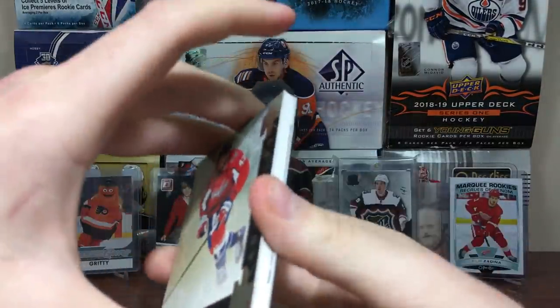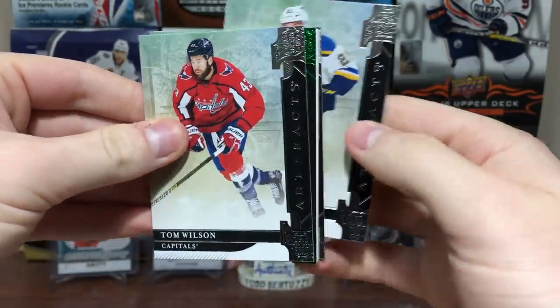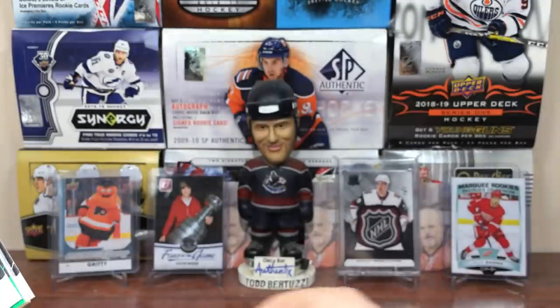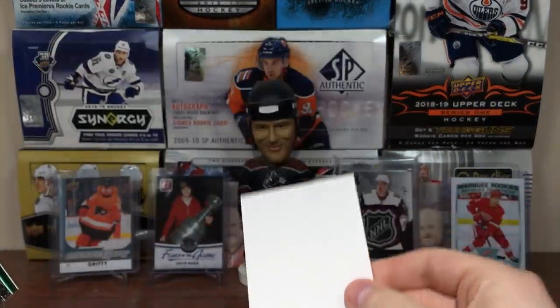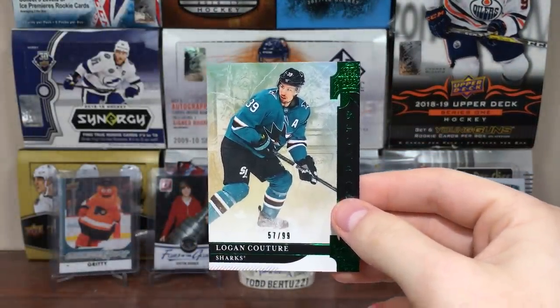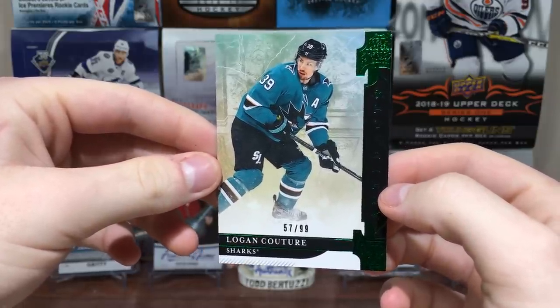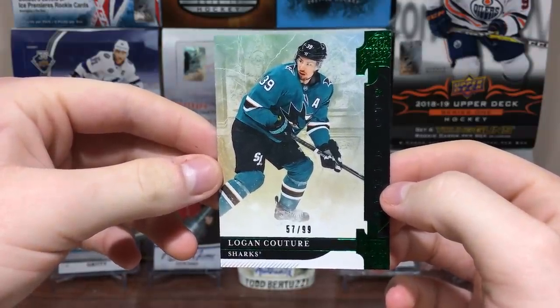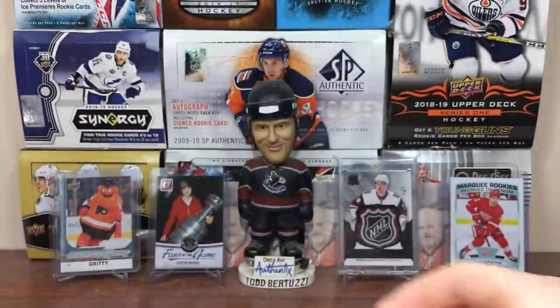We got an emerald — maybe it's a patch. We got Tom Wilson, Tyler Bozak, Elias Lindholm. We got a decoy — it's just an emerald numbered card. Usually emeralds are like patches, but I got Logan Couture — new captain — number 57 of 99. Emerald, 57 of 99.